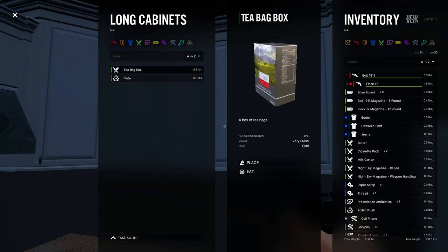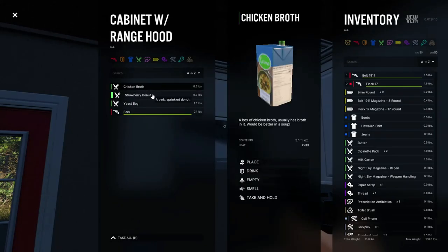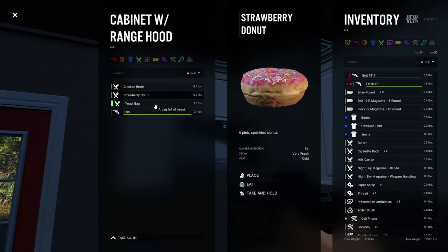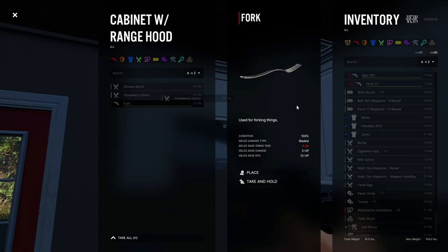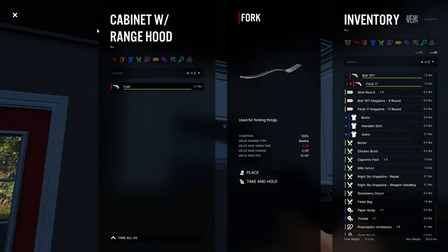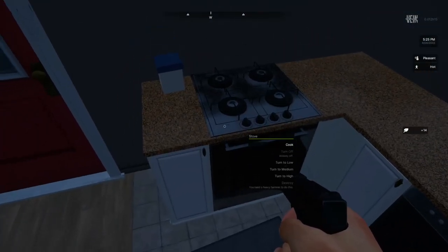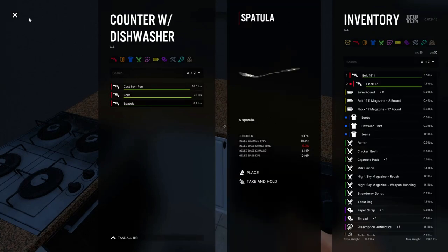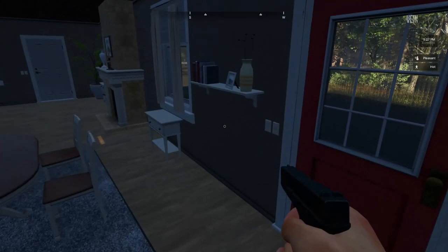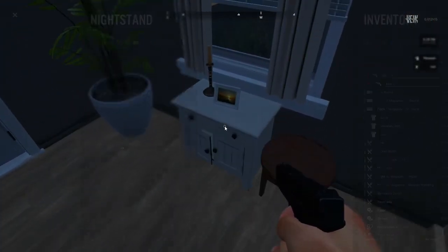Let's take both of those. I feel like there's something we can use — heat box. I'm hungry, that's not gonna do anything for me. Chicken broth, strawberry donut, yeast and a fork — let's take that, take that, and take that. You can literally use a cast iron, fork, spatula — bro you can literally cook in here! This is very in-depth.